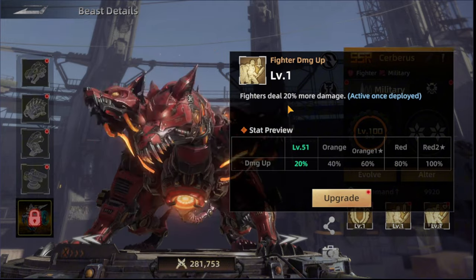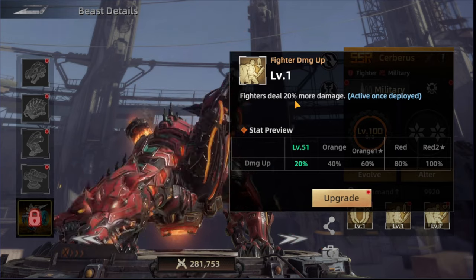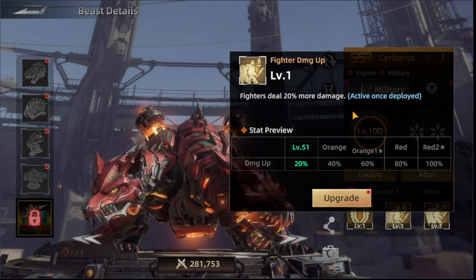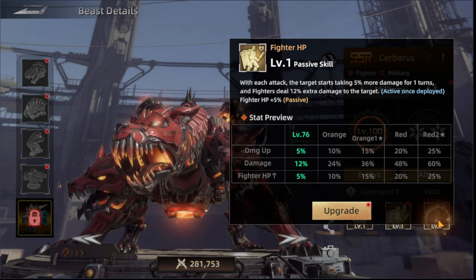The next skill is Fighter Damage Up, which increases the fighter damage dealt by 20%. This one is only activatable when you deploy this beast in the march you're sending.